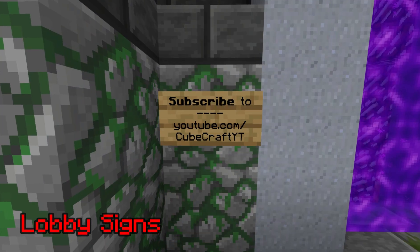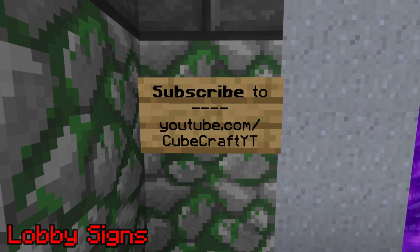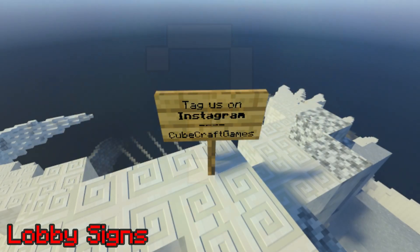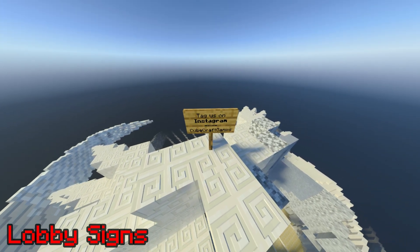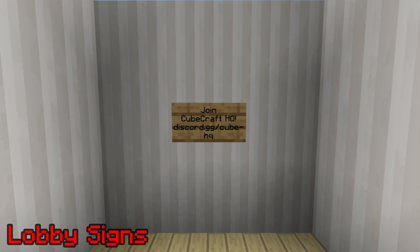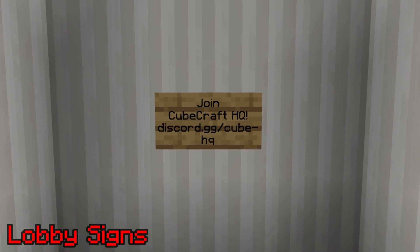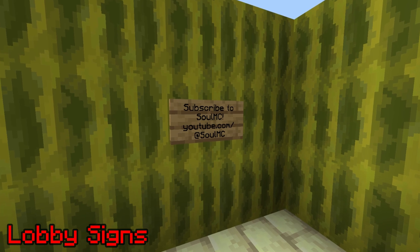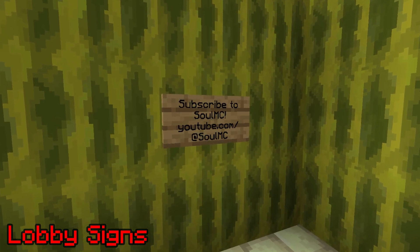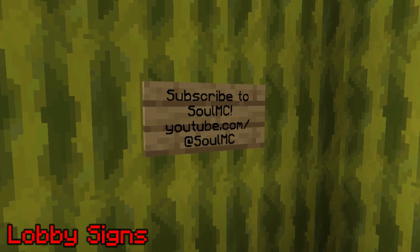Lobby Signs. Lobby signs are those signs in lobbies that advertise CubeCraft's social media, usually put in places where everyone will see them. Some of these signs are put in very interesting places, one example being the top of the SkyWars lobby. Personally, I think CubeCraft should use these signs to advertise both their partners and CubeCraft's social media. Maybe a Join CubeCraft HQ sign or a Subscribe to Soul MC sign would be cool. They'd have to ask these people first, but most would likely say yes. I mean, it's free cloud.